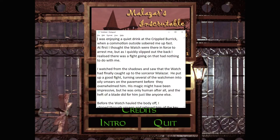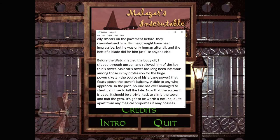Good fight, turning several of the watchmen into oily smears on the pavement before they overwhelmed him. His magic might have been impressive, but he was only human after all, and the heft of a blade did for him just like anyone else. Before the watch hauled the body off, I slipped through unseen and relieved him of the key to his tower. Malazar's tower has long been infamous among those in my profession for the huge power crystal - the source of his arcane power - that floats above the tower's balcony, visible to any who approach. In the past, no one has ever managed to steal it and lived to tell the tale. Now that the sorcerer is dead, it should be a trivial task to climb the tower and nab the gem. It's got to be worth a fortune, quite apart from any magical properties it may possess.